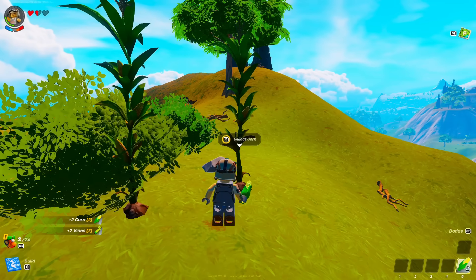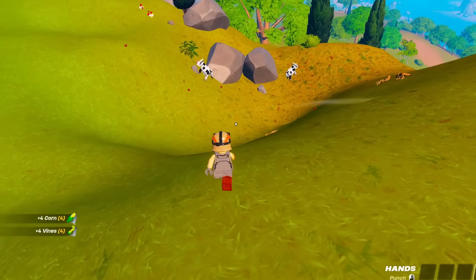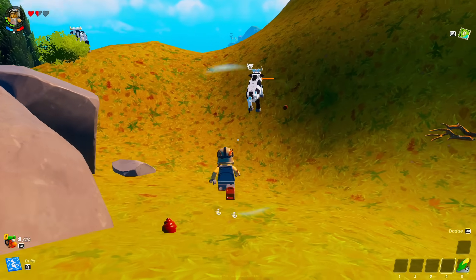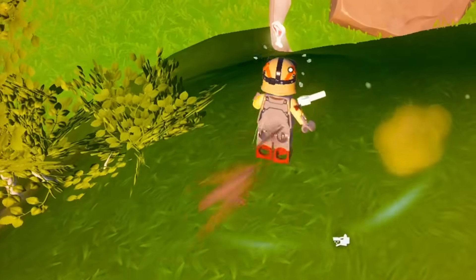Hold on, there's a cow down there. I feel like natural resources is gonna be our best friend for food right now because I don't know how to kill a cow. Let me come here, buddy. Come here, cow. One damage? Really? That was a bit aggressive.